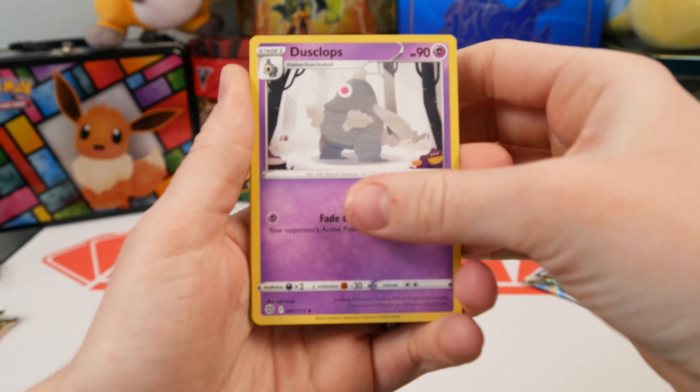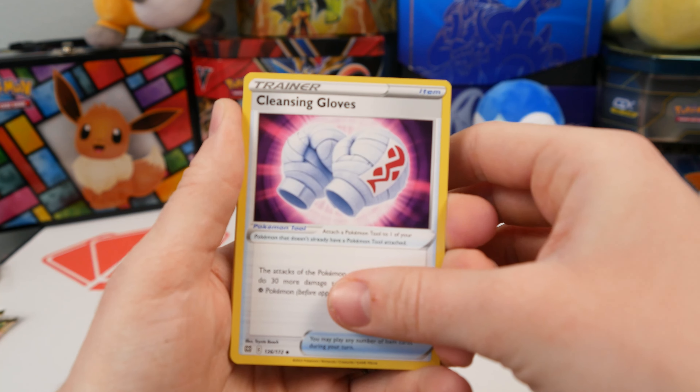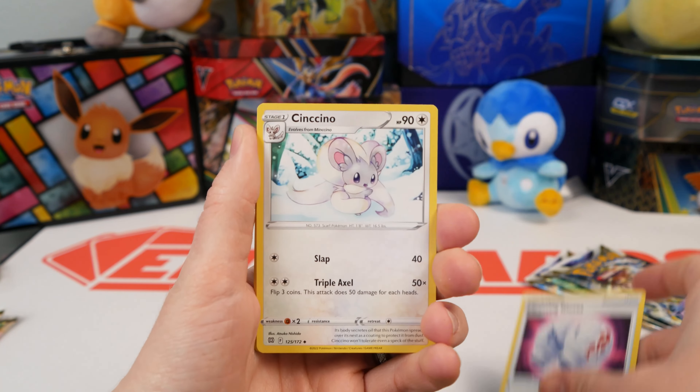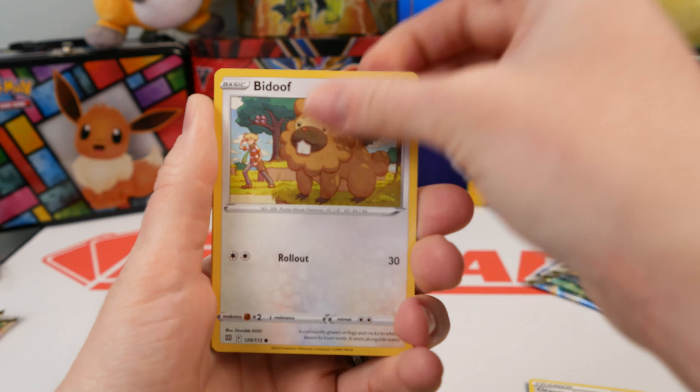Do you have the top half or the bottom half? I'm gonna take the bottom half. Alright, that's my choice. Here's your four, here's my four. Alright. First pack — already scooped the glued. Yep. This really does not want me to open this pack, but we'll do it anyways.